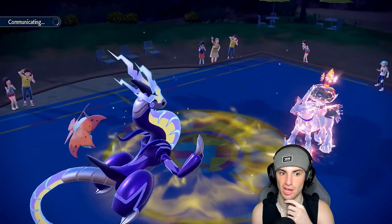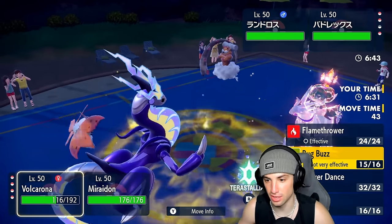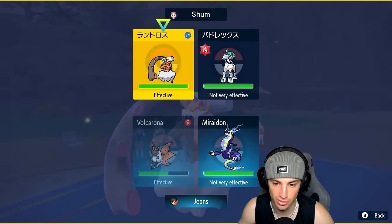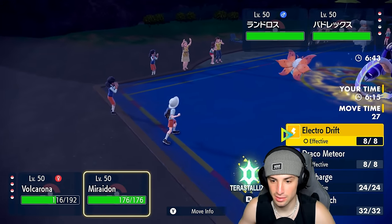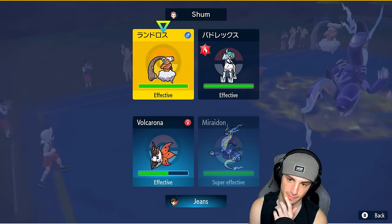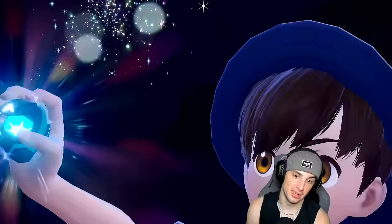They go into Enamorus — that's got to go, we don't really feel like dealing with that. This is forcing me to double down into it. I'm going to Terrestrialize into Electric, go for Flamethrower, and double down into this thing. I need this Pokemon dead if we want to win this game. I still have two bulky Pokemon in the back — Iron Hands took some damage but Ursaluna's at full HP. Draco Meteor's going to connect, which is huge — it's a one-shot!